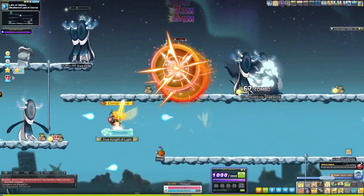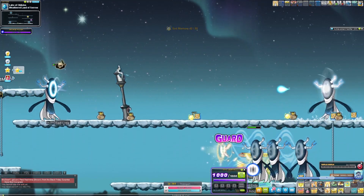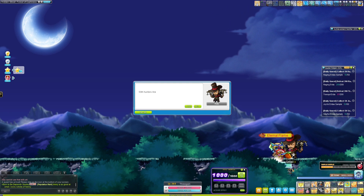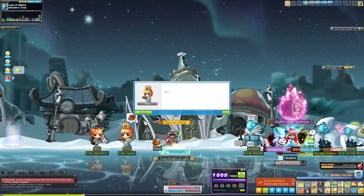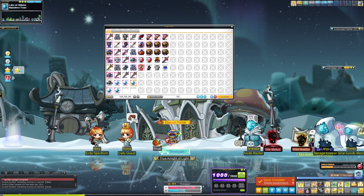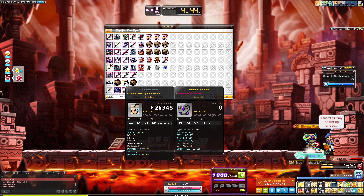At this point I realized I hadn't done the Arcane River pre-quests, so I went ahead and knocked those out too. During these pre-quests I got to level 203, and then during the dailies I did afterwards, quickly got to level 204. I turned in my dailies and received enough symbols to level up my Vanishing Journey symbol to level 2. Since reset had yet again occurred at this point, I did my usual daily routine and received a pretty nice eye accessory from Zakum.